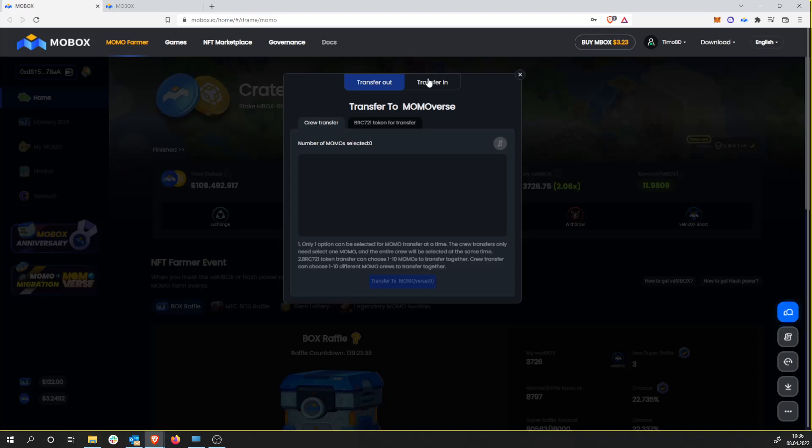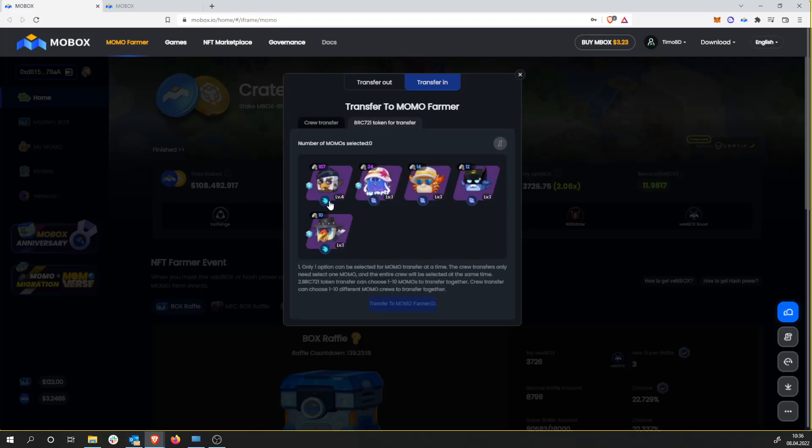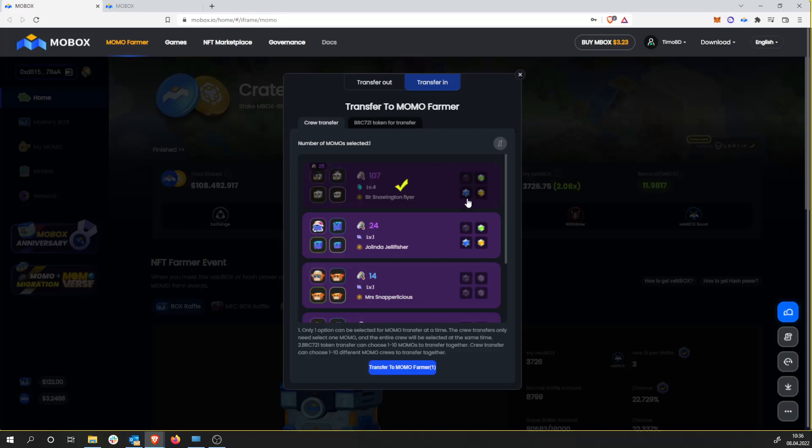As mentioned, if you do this your NFTs will not mine in the Mobox mining anymore. So if you transferred your Momos to the Momoverse and you want to transfer them back to the mining, you click on transfer in. There you can see the crew transfer which is the four of a kind and the BRC721. You select the Momos you want to transfer, click on transfer to Momoverse, transaction pops up, you approve the transaction and your Momos are back in the mining farm to mine Mobox.